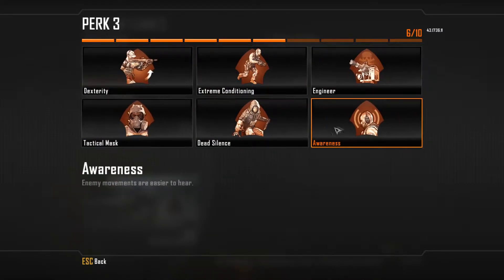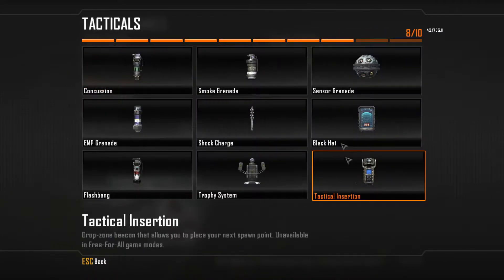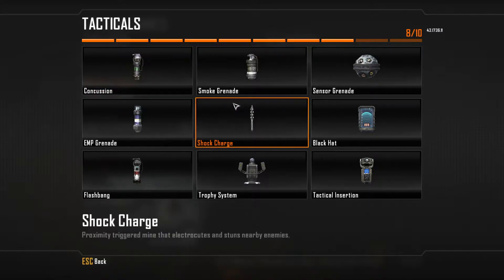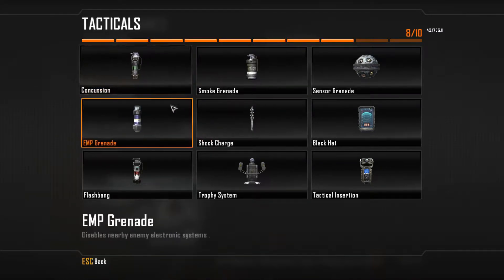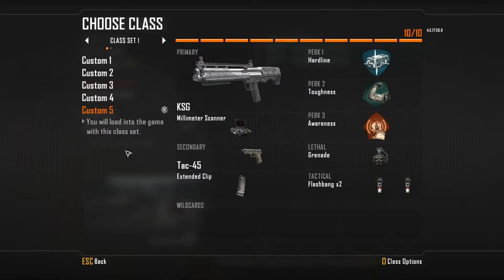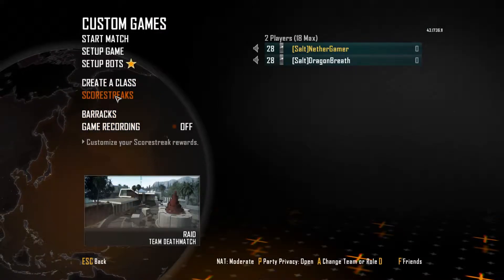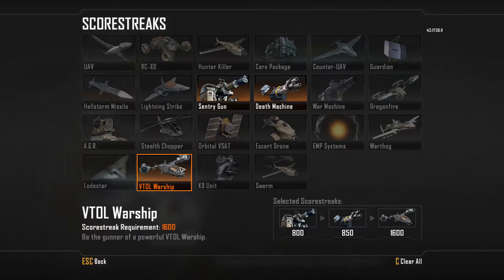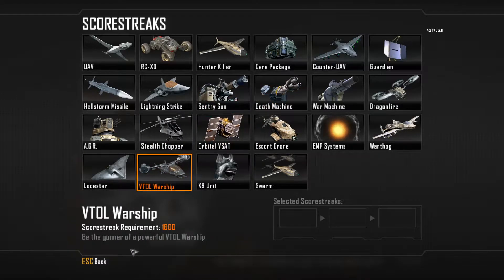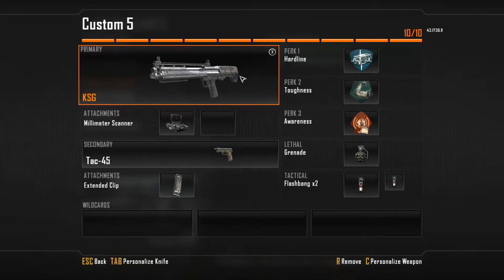As lethal we have a grenade, and as tactical we have flashbangs. I'm going to add a tag and emblem to my weapon and a camo. I don't have many camos — I don't even know if I've got any camos, to be honest. For DLC, if you have Call of Ghost, then you have the Ghost camo. I don't have any camos — I don't even have any of the normal ones.